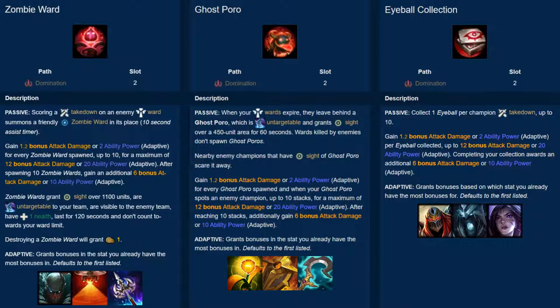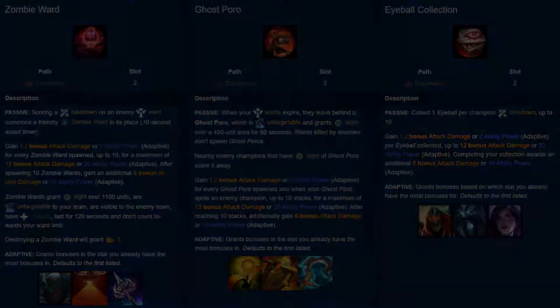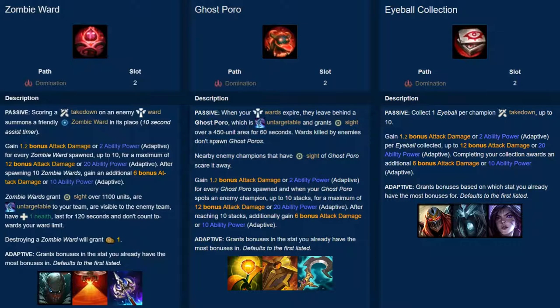To conclude, giving 630 gold of AD or 652.5 gold of AP at max stacks, the tracking runes give any champion a solid offensive boost. Zombie Ward gives additional vision upon denying enemy vision, and Ghost Poro rewards having safe vision that doesn't get cleared. And while those two runes aren't often completed by non-supports, Eyeball Collection is, and rewards champions for taking risks to get kills. Thank you for watching.